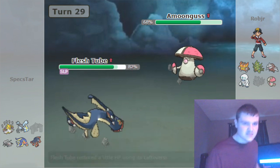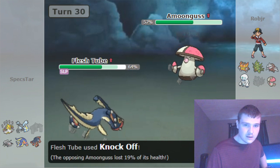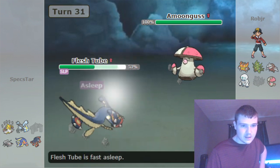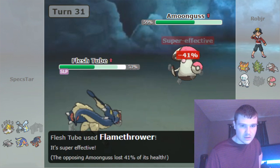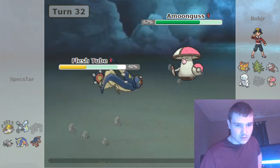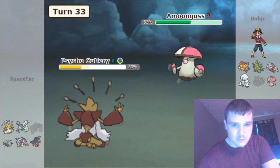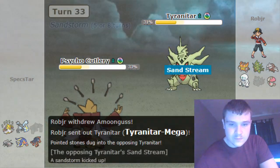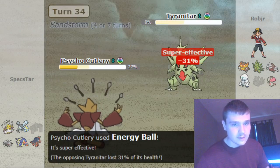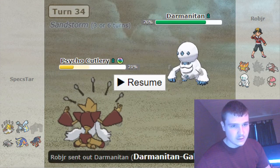I go into my Eelektross on the Amoonguss, as was my play pretty much all the time. I just wanted to try to get a slow U-Turn on it — instead I get the Knock Off on the Helmet, which hurts me a little bit, but at least he loses the item. He uses Synthesis, I go for Sleep Talk and get Flamethrower, which is about neutral. He goes for Giga Drain again — this time I go for U-Turn, as that is my chance to bring in Alakazam and trace Regenerator, meaning he can't really stall me out with sand. He goes into T-Tar, I click Psychic safely — no reason to get too aggressive. Then I click Energy Ball and continue attacking. If I don't force a kill here, I can always regenerate out and try again later.